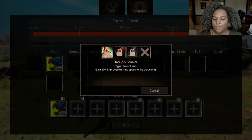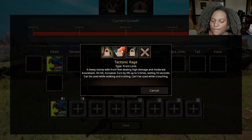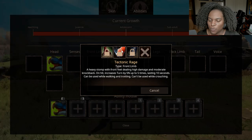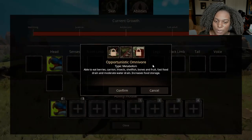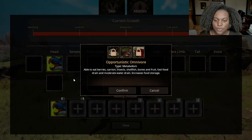We have two front limb slots. Rough Shield gives 10% improved turning speed while crouching — very good. Tectonic Rage is a heavy stomp with front feet dealing high damage and moderate knockback; on hit it increases turn by 5% up to five times lasting 10 seconds, and can be used while walking and trotting but not while crouching. Webbed Feet increases swim speed and turn speed by 10%, so you can go after those Sarkos and Danos. For metabolism, Opportunistic Omnivore lets you eat berries, carrion, insects, shellfish, bones, and fruit — fast food drain and moderate water drain, and increases food storage.